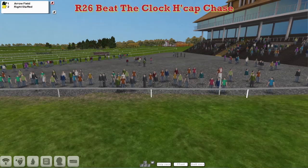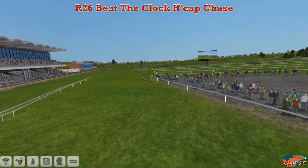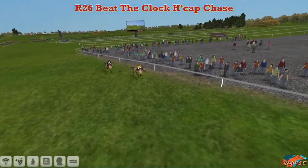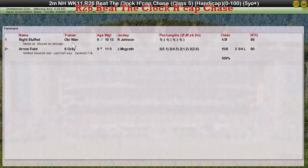And that's the result of the match race — another win for Obi-Wan with the front-running Wright Stuff. He beat Arrowfield. Arrowfield probably lost that race because of a lot of slow jumps — he really didn't jump well at all. So Wright Stuff wins from Arrowfield back in second, and that's the result of the match race.